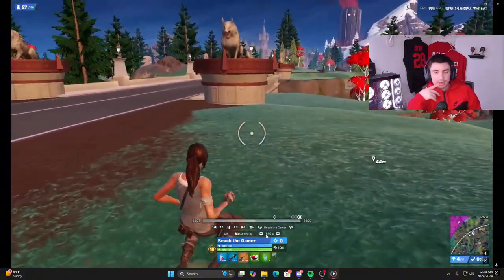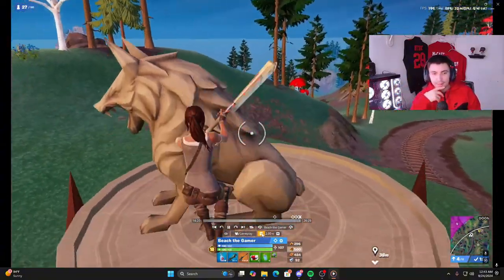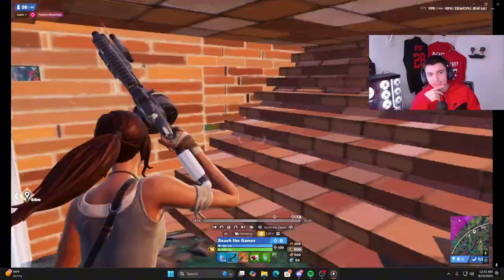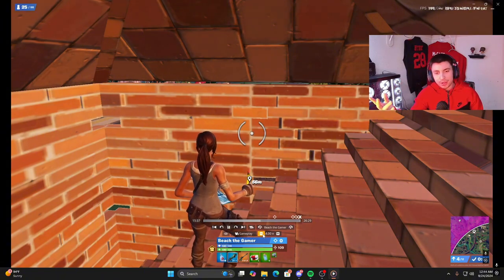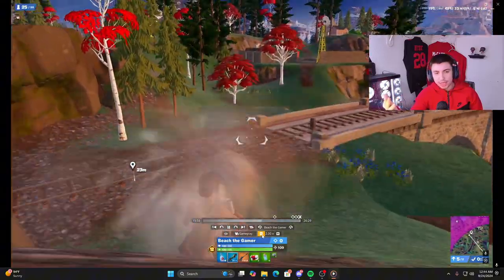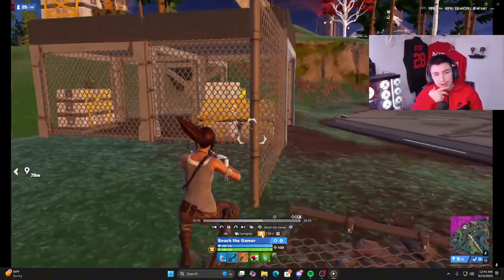I'm just going to box up and get my mats back up immediately after because I have the time for it. There is somebody somewhat close to me but I'm not too concerned because they are fighting. What I always do is not place a floor so I can look through my cone 24/7. You always want to be aware of your surroundings because there could be somebody creeping up on you, or you could get beamed or get a refresh. I always have the opportunity to get a better shotgun or better heals.